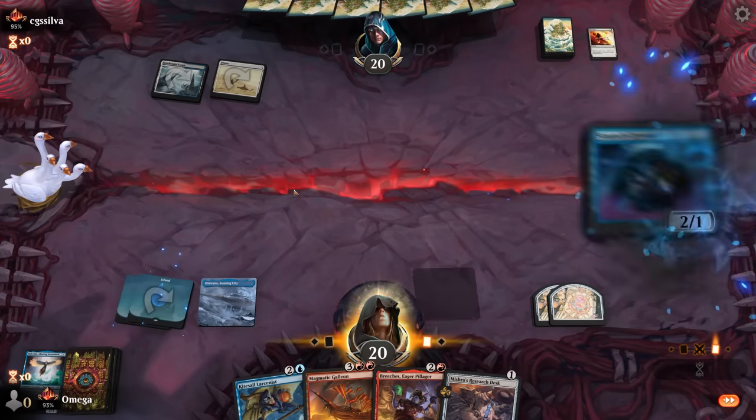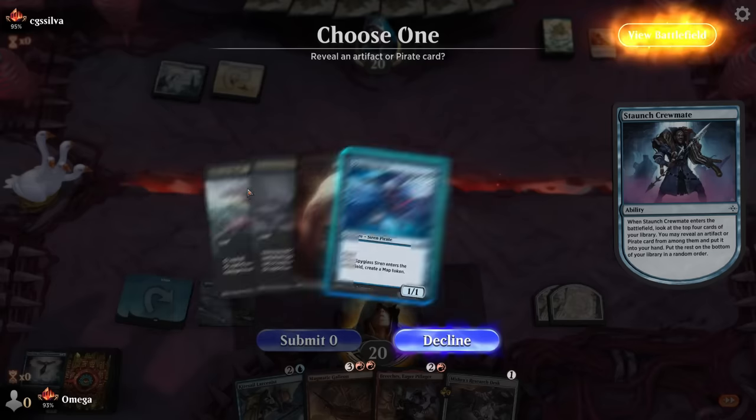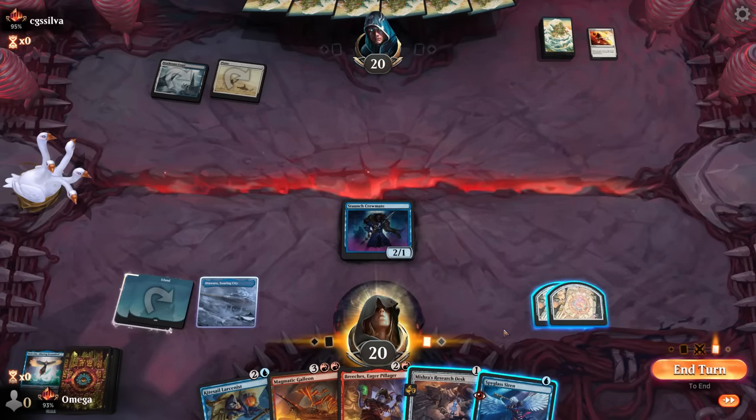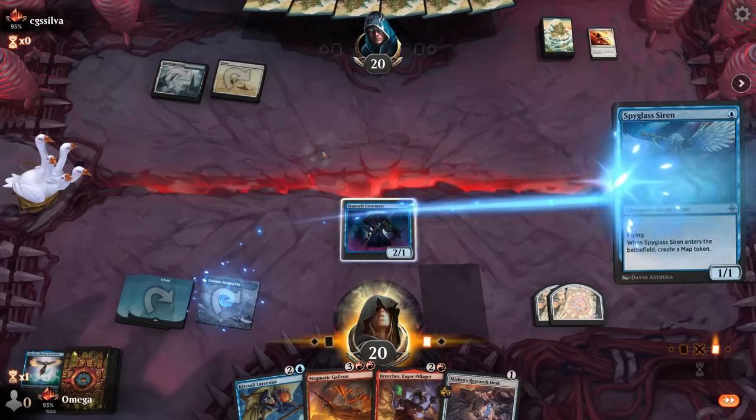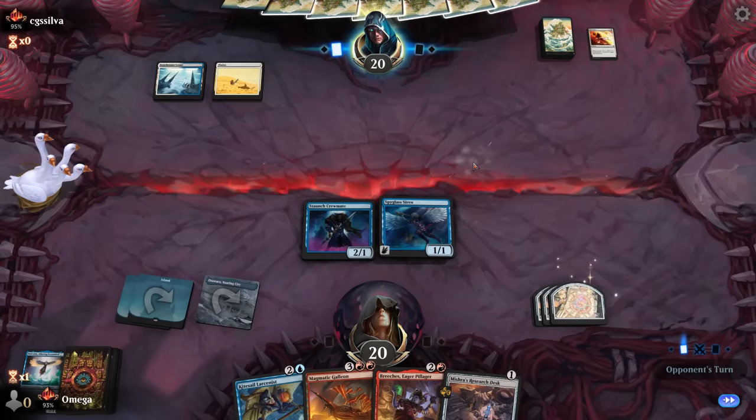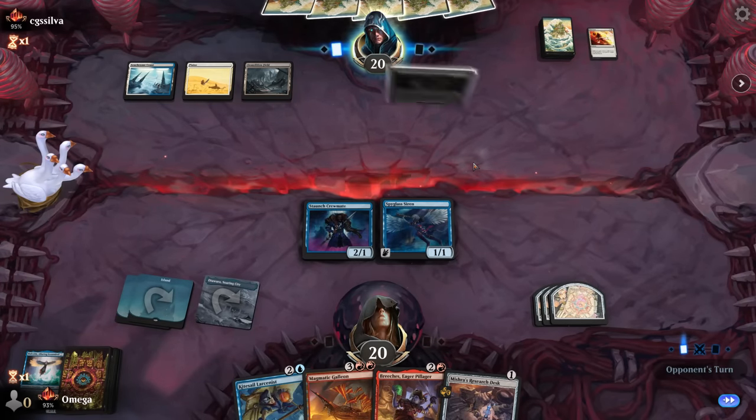Let's go with the Crewmate. And that's a Siren - that's a decent draw. We'll go with the Siren and now we have all of those map tokens and we definitely like it.